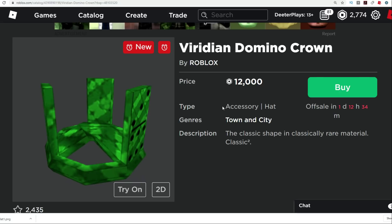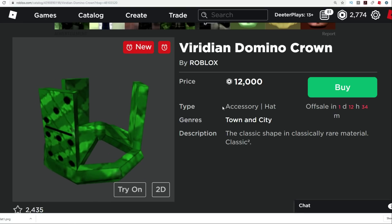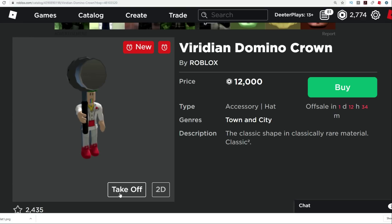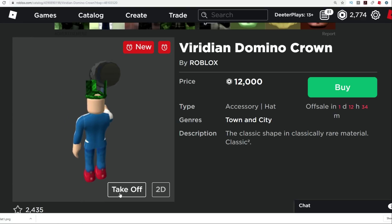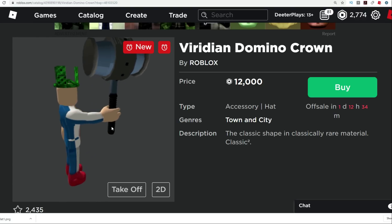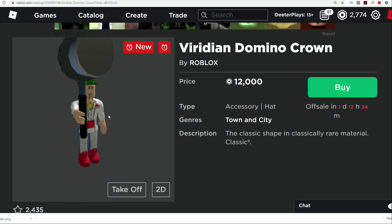I will have a link to this here in the description. Hurry up and get it — 12,000 Robux. This one is very, very likely to end up being limited. It's been a long time since you've been able to get a Domino Crown at this price. I'm going to try this on. Yeah, that looks pretty cool if you like the Domino Crown look. The Dominos kind of look good on their own, but this is kind of another iconic item on the catalog that you can get now for just 12,000 Robux.